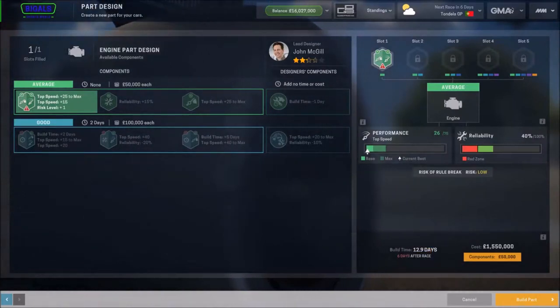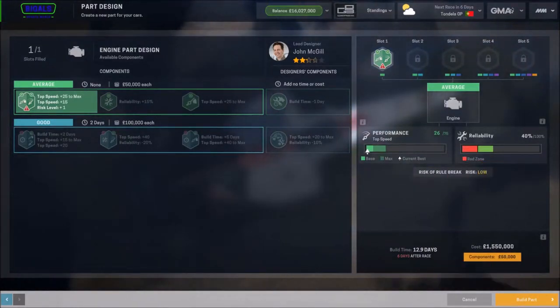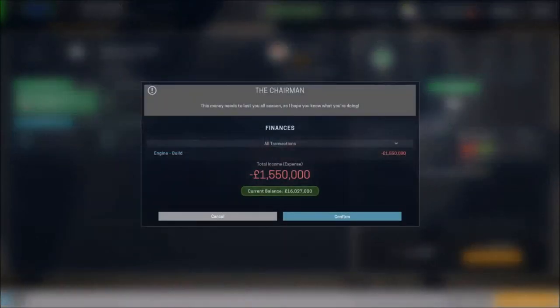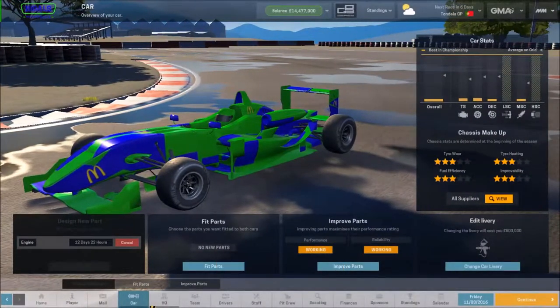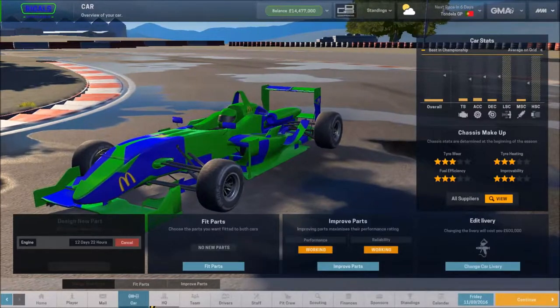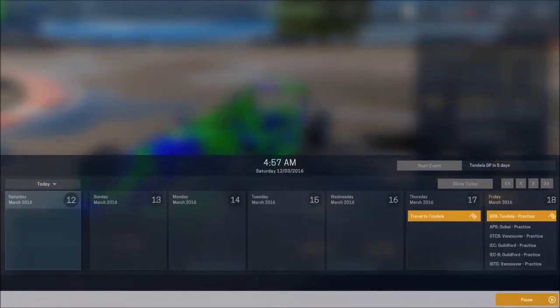I think we should build two engines. It's going to be 12.9 days - six days after the race it'll be finished. I won't put it on anyone's car till we get the reliability improved. We're going to go top max speed 25, max top speed 15, and risk level plus one. Let's build that part. We'll build one now, and once it's finished we'll build a second engine, improve both, and give ourselves as close to a top-range engine as possible. Then we'll start on gearboxes and brakes.